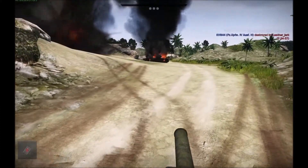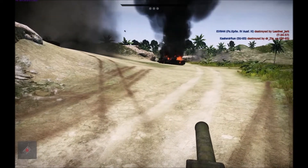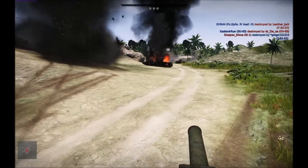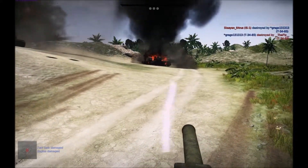I'm going to see if I can take out this T-54. It seems like he's shooting at AI tanks, but now he's turning his gun towards me and my team. There are a few tanks and engines in the area.